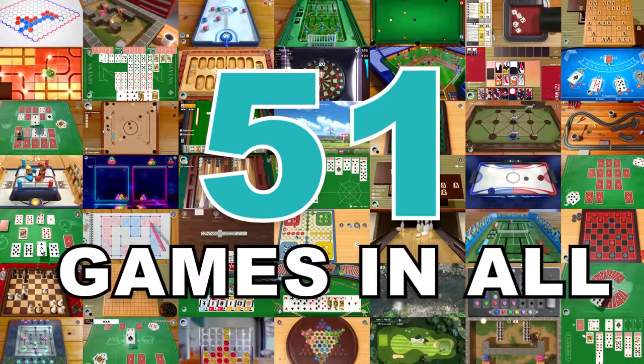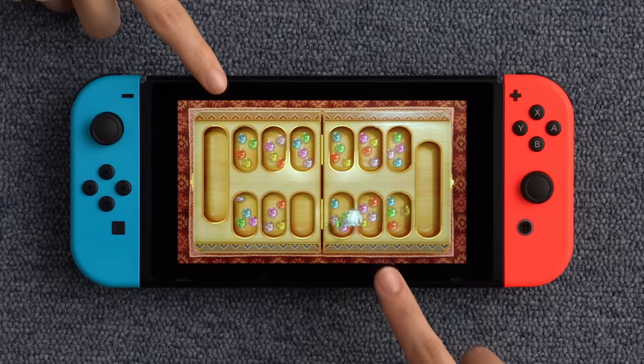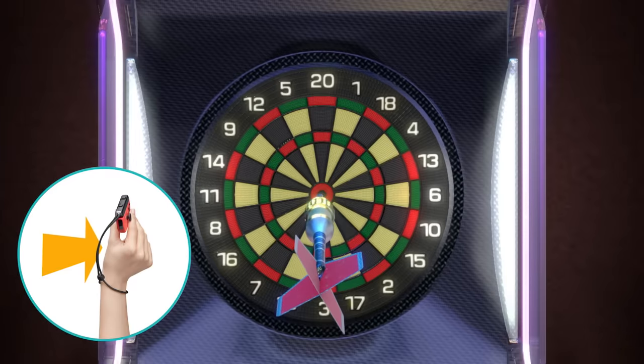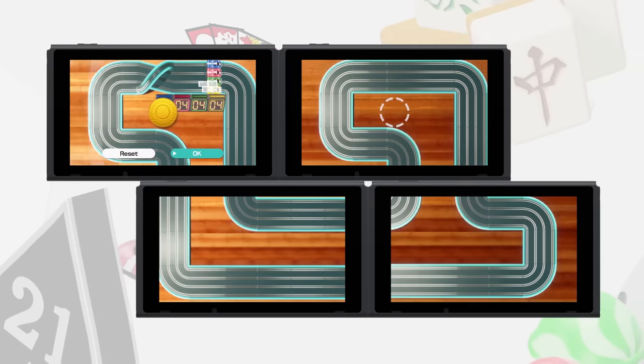That's all 51 games. There are plenty of ways to use your Nintendo Switch as a game board for some great family game time. Some games utilize motion controls to simulate them in real life, and other games can be expanded by lining up multiple Nintendo Switch systems.